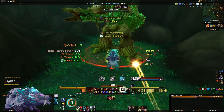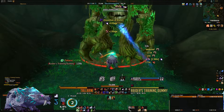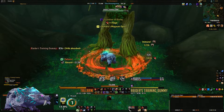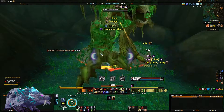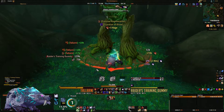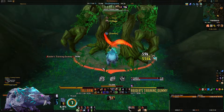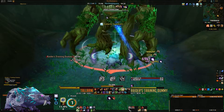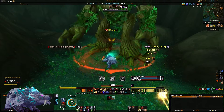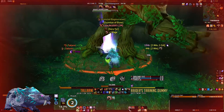You want to hit abilities as they come off cooldown. Maintain iron fur or mark of ursol at all times, apply thrash, and get pulverize ticking at two stacks of thrash since it consumes them. Spend any moonfire procs immediately if you've taken galactic guardian, and use mangle procs from gore as much as possible. Use mangle as soon as it's off cooldown, then thrash in between, and use swipe as a filler. Almost never use maul unless you're cat-weaving.